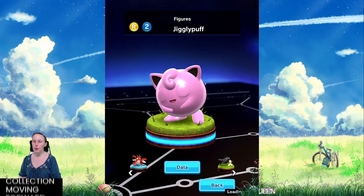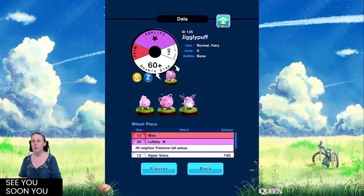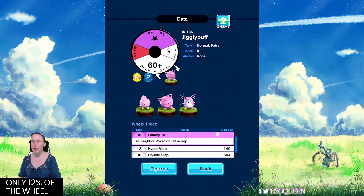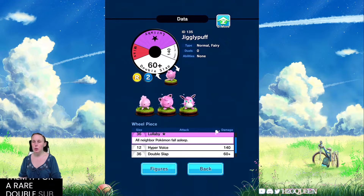Moving forward we have Jigglypuff. It's really good to see some new fairies on our team. Honestly I don't mind this figure, even though Hyper Voice is going to be very slim picking to get — it is only 12% of the wheel. But it has really awesome attack damage for a rare. Double Slap is pretty good too.